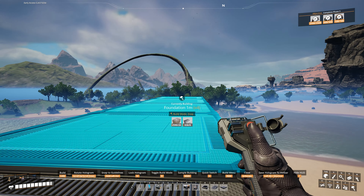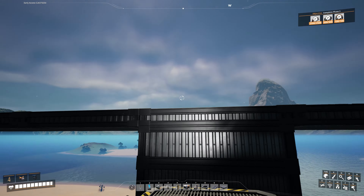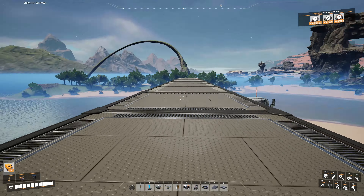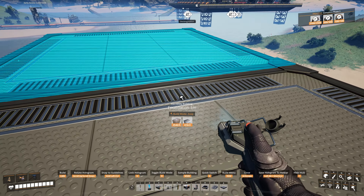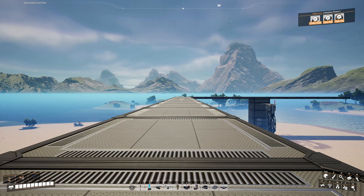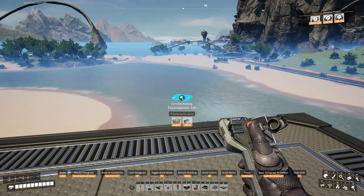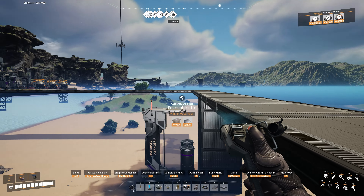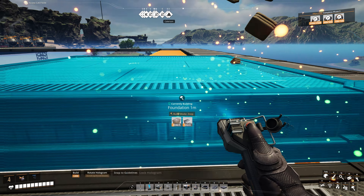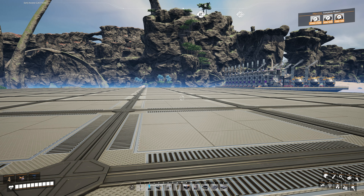Coming down to either side, we'll copy the platform again and go about 12 that direction, making 13 this way — so 11 by 13. We then just finish out the square, filling in all the center pieces. There we go — there's our 11 by 13 platform. This is going to be our logistics platform, and we need another one right above it where our fuel generators and refineries will sit.